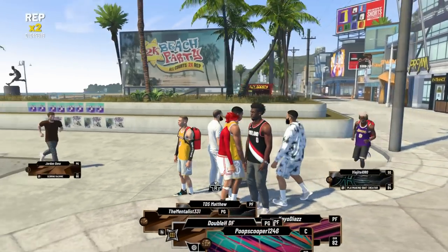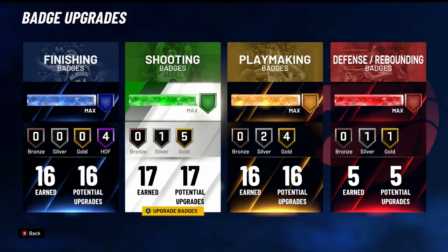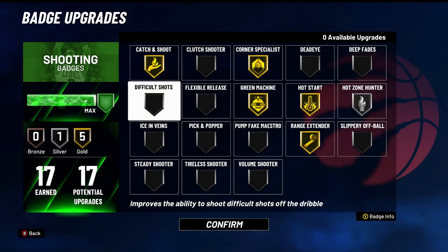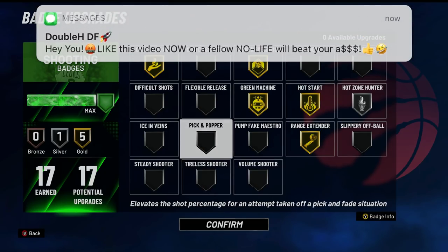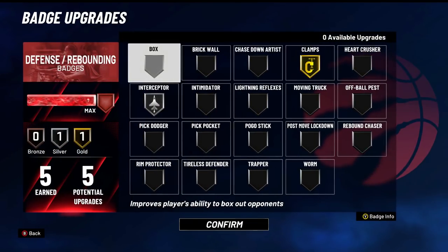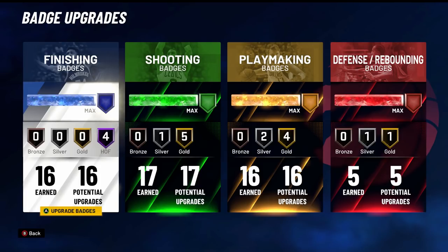Now I'm going to show you the best badges. Most of these clips I only had like 6 to 10 shooting badges, but now I have all 17. Gold Can Shoot and Gold Corner Specialist are very good to start off with — those were my first six shooting badges. Then Gold Green Machine, Gold Relentless Finisher, and Gold Hot Start is really good this year — if you make your first shot, that badge is incredible. Silver Hot Zone Hunter, and you can also use Difficult Shots or Deadeye. All my badges were grinded in park — no My Career.